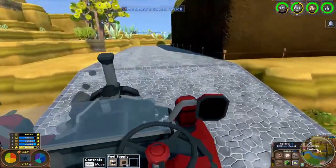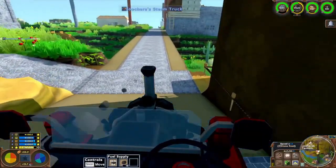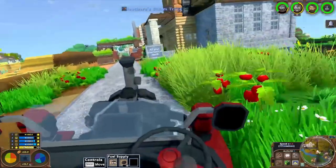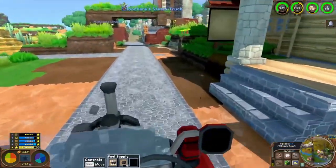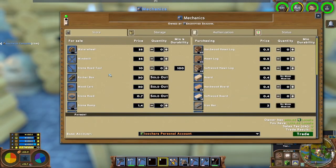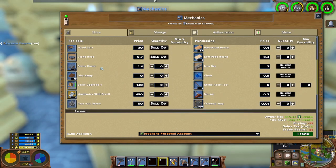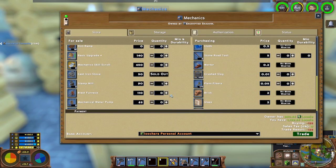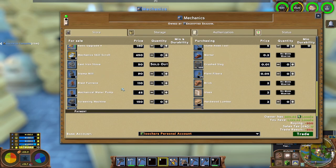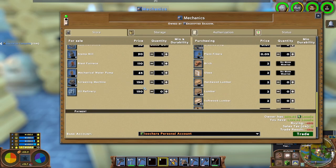I'll get the smelting stuff there - I think he has everything I need. I'll probably need a windmill too. I'm also going to need to widen my mine; I can fit a truck down there but it'll be just barely. We need a windmill, a stamp mill, a blast furnace, a mechanical water pump, and a screening machine. We are not rich anymore - we were rich, we are not anymore. But that's fine.